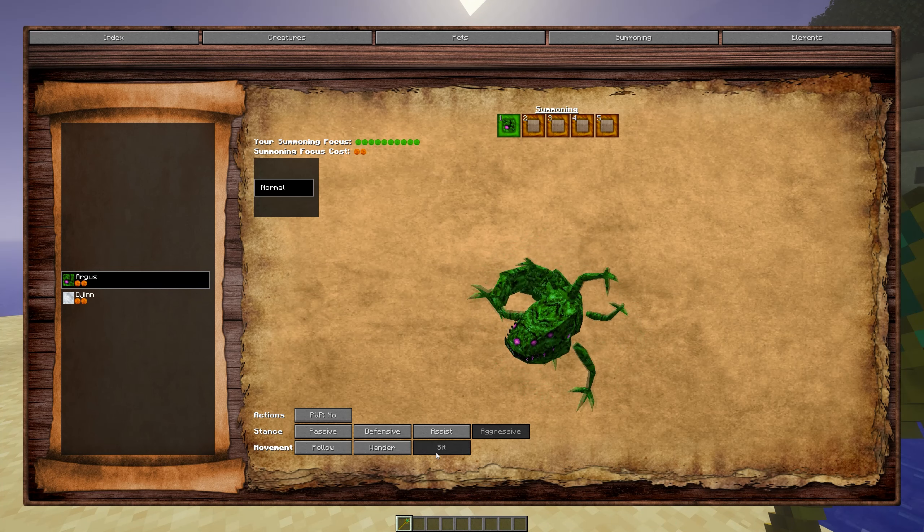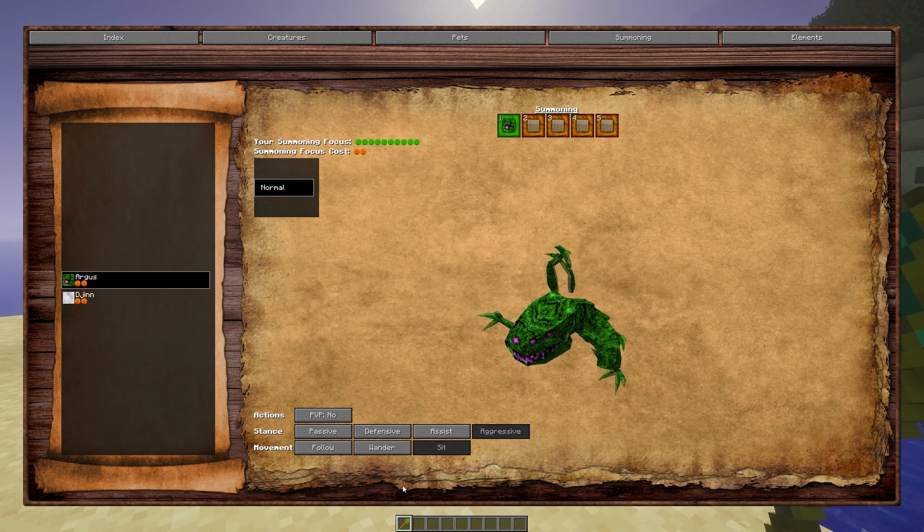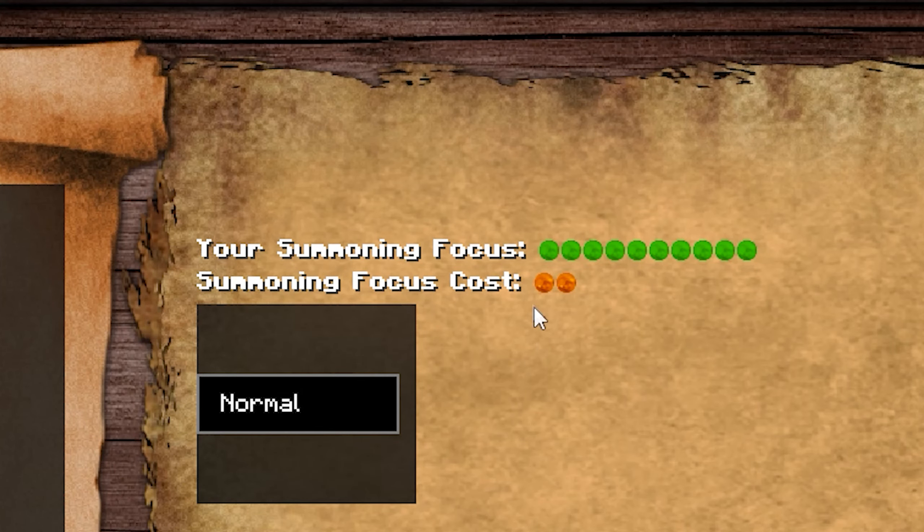You can also change your minion's movement by making it follow you, wander by itself, or sit to stay in place. Each minion has a set focus cost. You can view the set focus cost right here and how much you have.